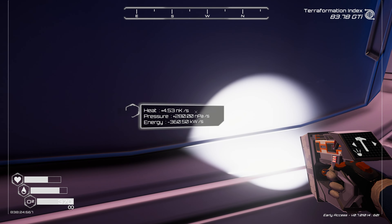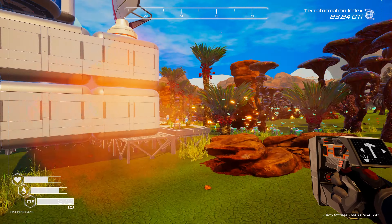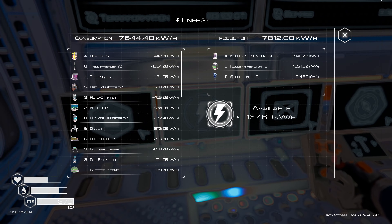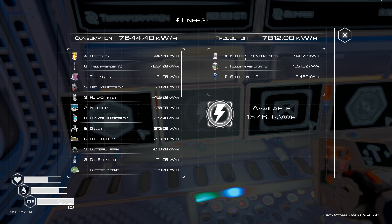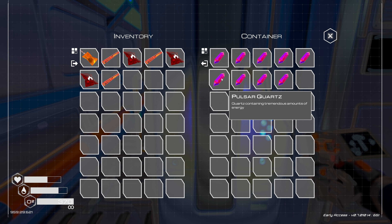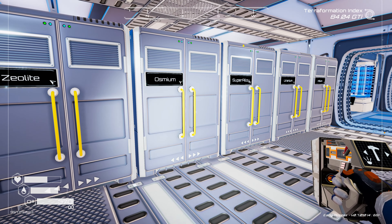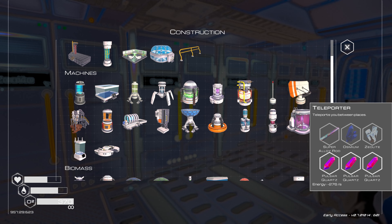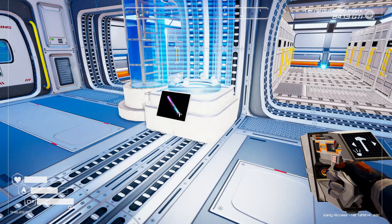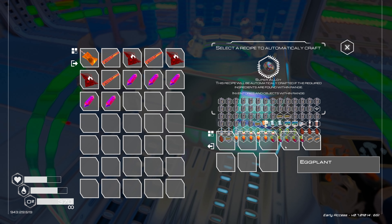I've got enough for one more tier 5 heater but not quite enough for the fifth one. We're going to stack them side by side. I'm not sure if we have enough energy either — 360 kilowatts there. Looking at power, I think we're already running low. Yep, we don't have enough power. I don't think I've got enough pulsar quartz for another big reactor... oh, I guess we do — one, two, three, four, five. We'll go ahead and build one now. We used all our super alloys to make those rods, so we'll craft up a few super alloys real quick from the mine.